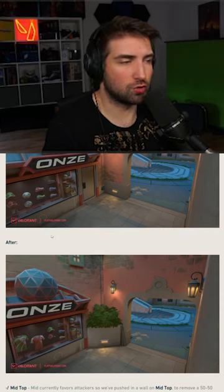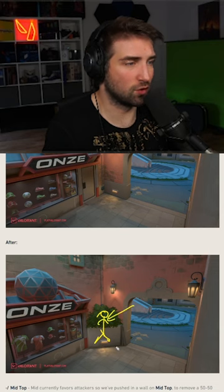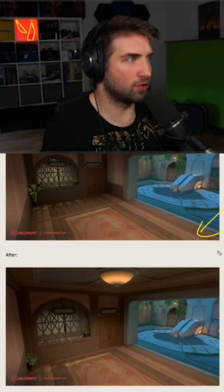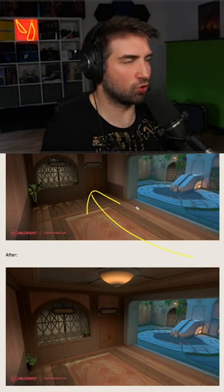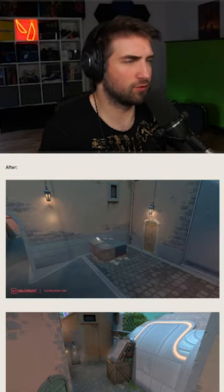I also dislike it because it was easy to kill people here when they were standing at this wall. But this is completely fine — when you fight for mid control, only the right side angle counts anyway. This way you cannot just cross here and have total control. I like this — it's another good change.